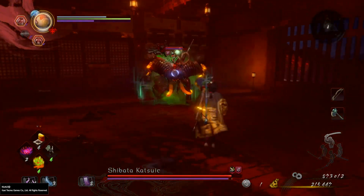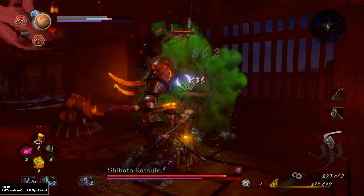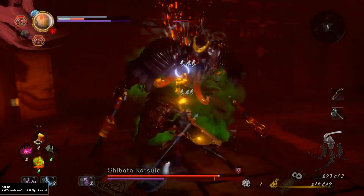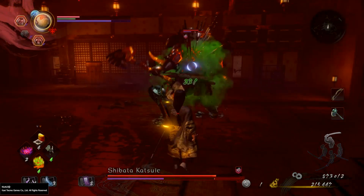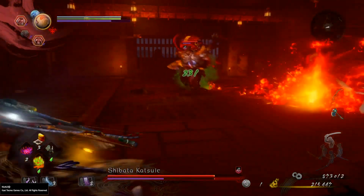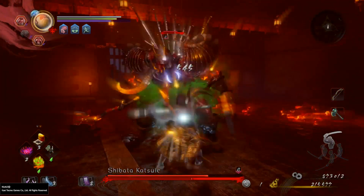Be sure to have the yokai ability Namahage — or something like that, I will show you which one I mean. He's very slow so you can avoid his hits — one, two, and hit him — one, two — on high stance with the axe. And you can parry this very easily.